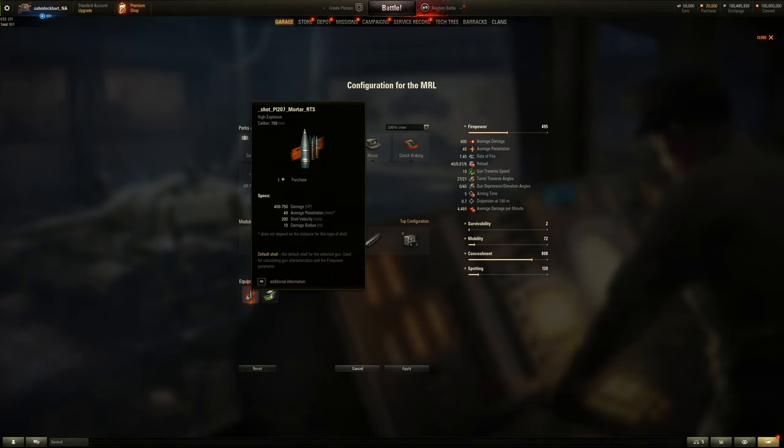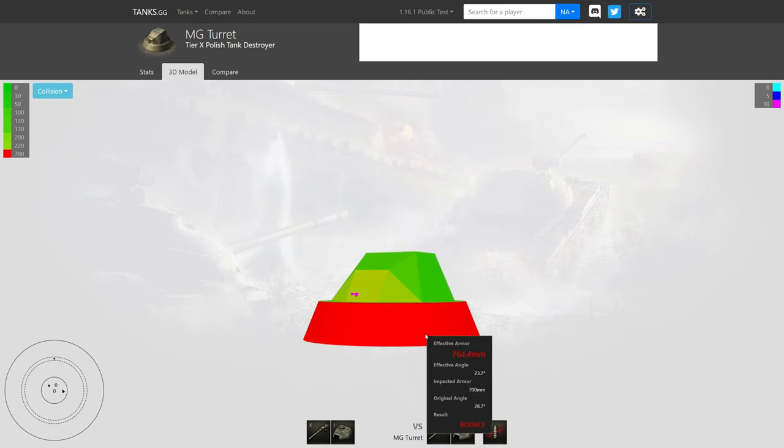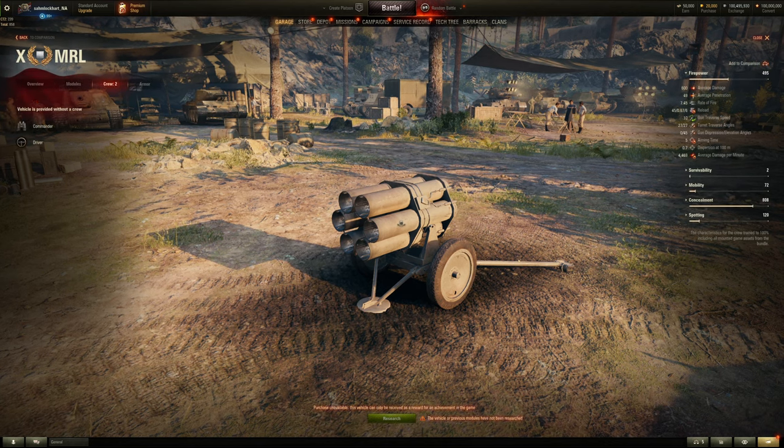The rocket has a 10-meter burst radius but the accuracy is horrendous and velocity is very slow, simulating a rocket trajectory. The dispersion factors are heavy-tank-tier for turret traverse. It takes 45 seconds to reload all six rockets. It has 10,000 rounds of ammo. Ballistic range is 1,000m. The slow shell velocity simulates rocket behavior, though the game doesn't model wind deviation.